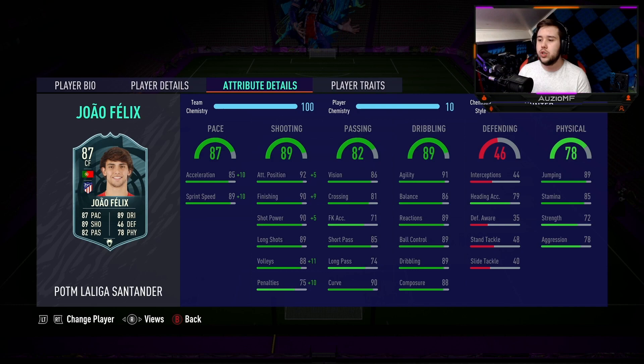Passing ability - he looks really good at short passes but long passing, not really. 86 vision, 81 crossing, 71 free kick accuracy, 85 short passing, 74 long passing with 90 curve. If we are talking about how he is gonna feel on the ball, I feel like this card is gonna be very similar to his in-form when it comes to dribbling. He's got 91 agility, 86 balance, 89 reactions, 89 ball control, 89 dribbling with 88 composure.